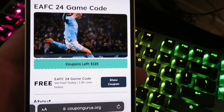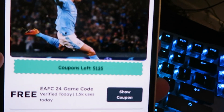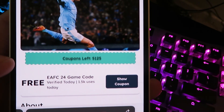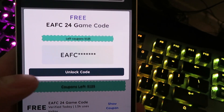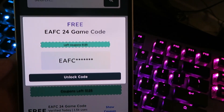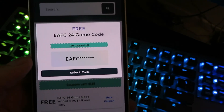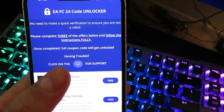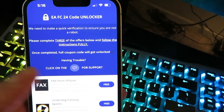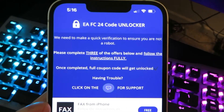This key will let you get the game for absolutely free, and many of my subscribers have been asking for this. You can see there are about 5,000 codes still available. Go ahead and click 'Show Coupon' and it's going to show your partial key — it won't have the full key on there, so you need to go ahead and click 'Unlock Code' and you'll be taken to the EA FC 24 code unlocker.